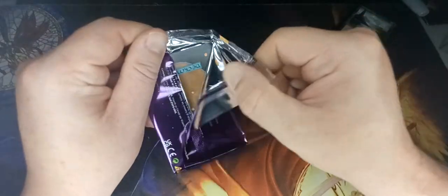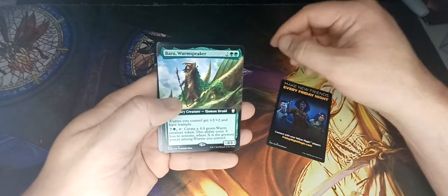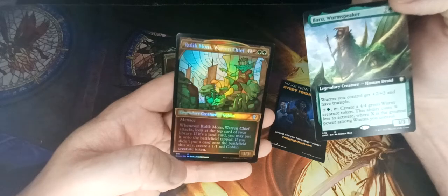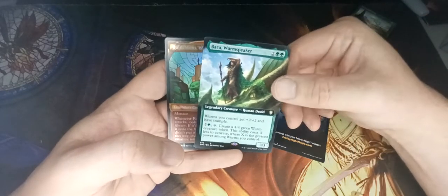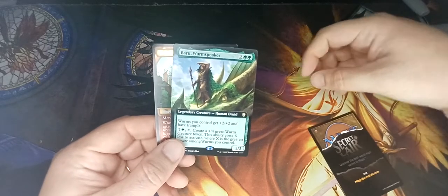I wonder how really random this sample collector pack is. We've got an ad for a Secret Lair. And look at that — Burrow-Worm Speaker. I wanted him for a deck. And then we've got Relic Monster Warden Chief. Might have to build green-red Goblins. But I actually wanted Burrow-Worm for my Worms deck, so that's an extra big bonus for me. I'm going to have to take them off my cards needed list. I'm happy with that.